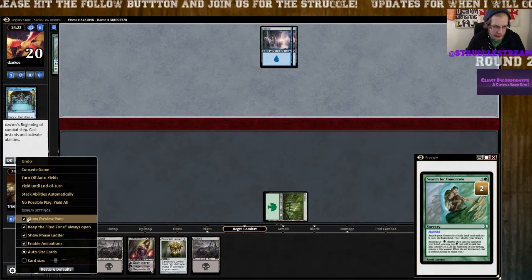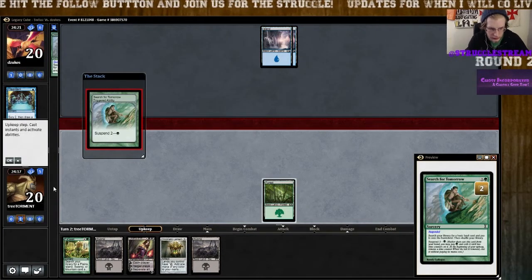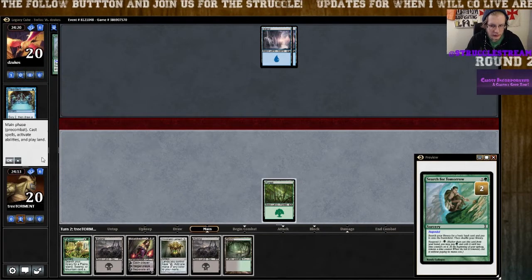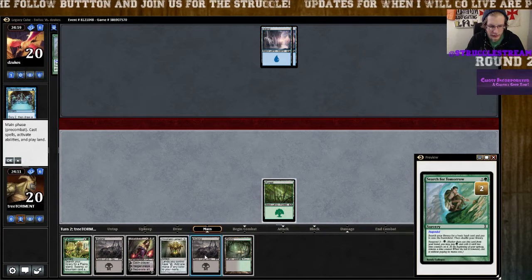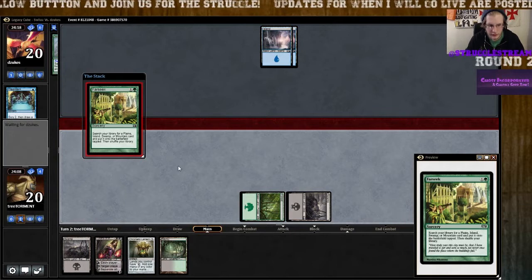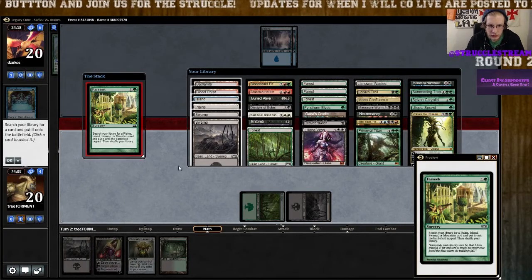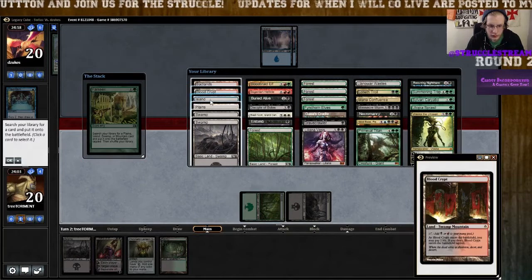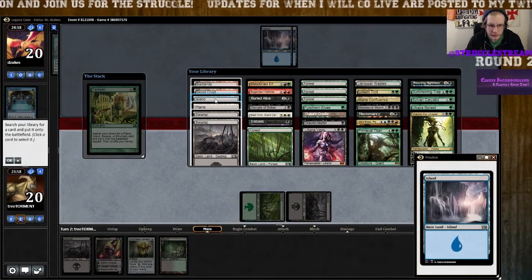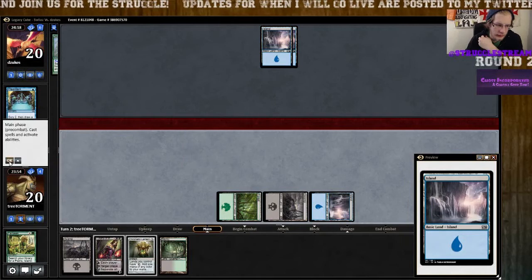We're going to yield through his turn. He played Island, pass — that's a little bit terrifying. We tap both Swamps, play Far Seek. Does it resolve? He doesn't care. We will tutor for the Island, since we don't have a Mountain in the deck post-board — this becomes a Mountain. Tutor for the Island and then pass back to him.